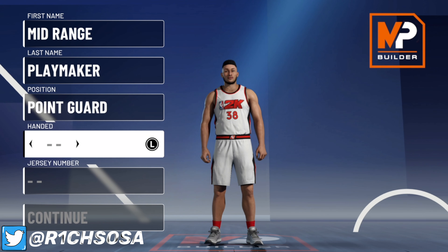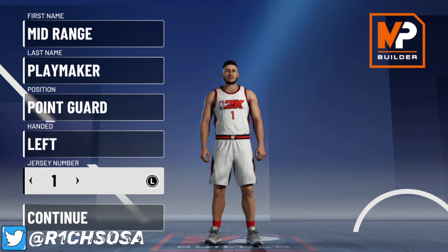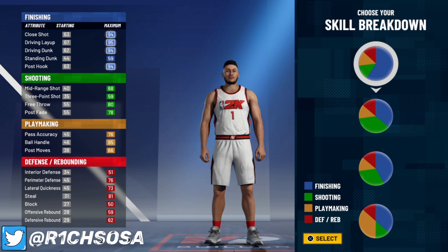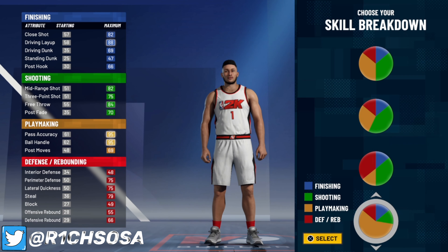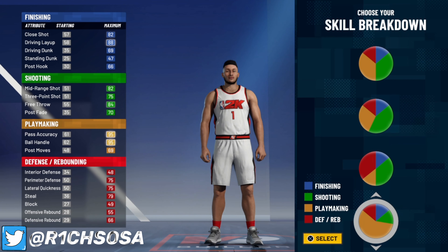Now let's get right into the making of this mid-range playmaker build. The position we're going to pick is the point guard. I'm sure you can make this build out of different positions, but this is going to be the best one. When it comes to the pie chart, you want to go with the pure playmaking pie chart. The takeovers you can unlock with this chart are crazy — you can unlock just about any takeover. It's a really balanced pie chart all around, and you can make a lot of cool and rare builds out of it.